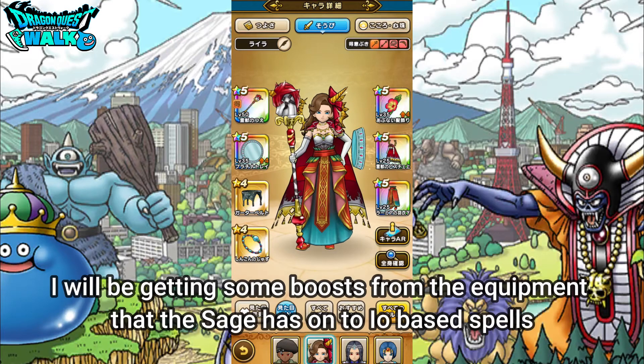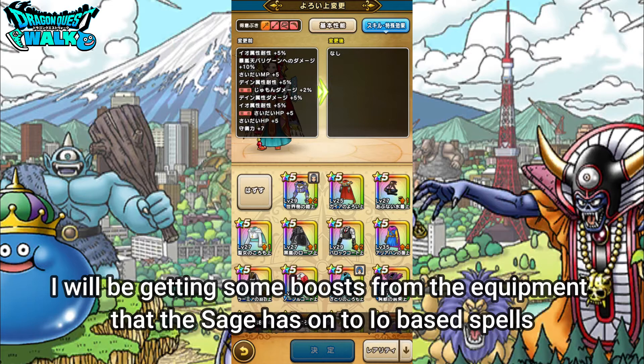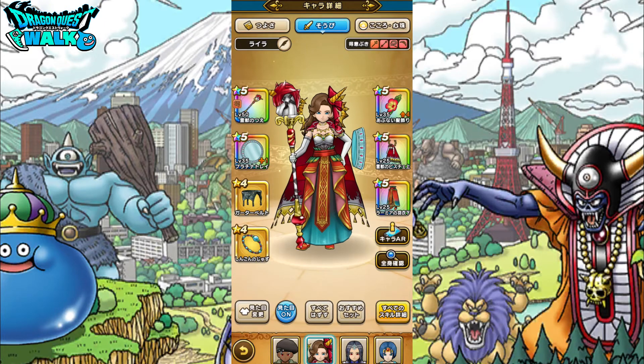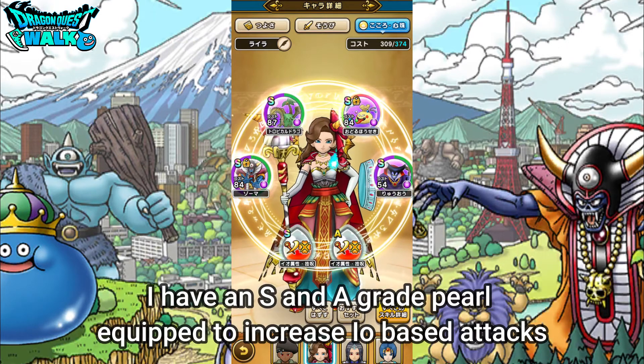I'm also going to have some boosts to my EO-based spell through Lamia's Leggings. With this particular new chest piece, I get plus 2% to spell damage for Sages and also plus 5% to my max HP for Sage. With this particular weapon, I get plus 10% damage against Body Game. I have used Pearls — an S-grade and an A-grade. I have Zoma, the Dancing Jewels, and EO for plus 10% spell damage, and I have the Tropical Dragon on mainly for a boost in my HP.